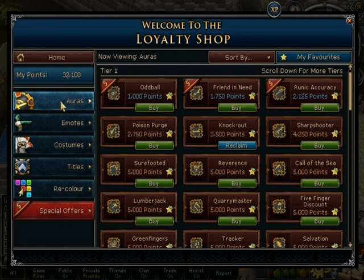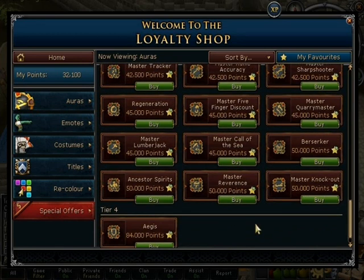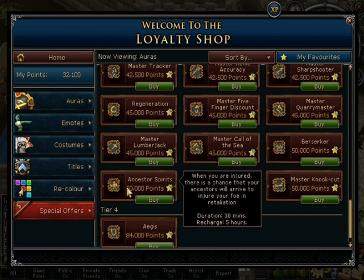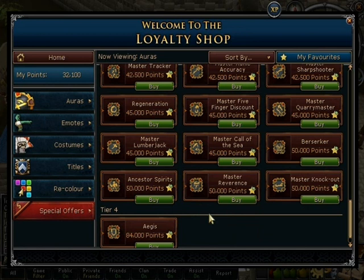If we go to auras — and let's face it, people are most interested in the auras — there are a few more tier 3 auras. There's a Berserker aura, a Wrathful State which boosts your strength and attack at the cost of your defense, Ancestor Spirits where when you are injured there's a chance your ancestors arrive to injure your foe in retaliation, and also Master Reverence, Master Knockout.